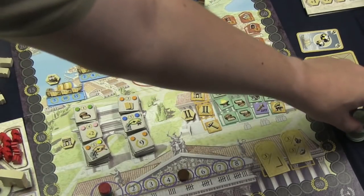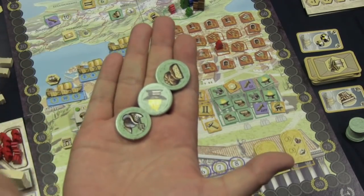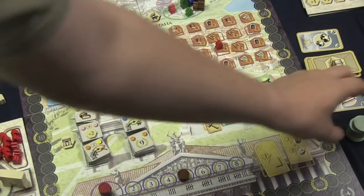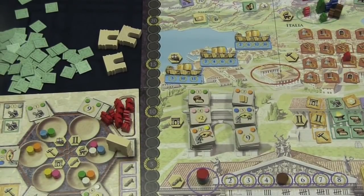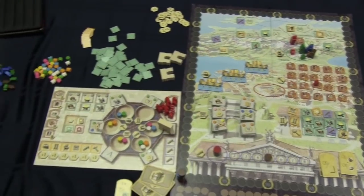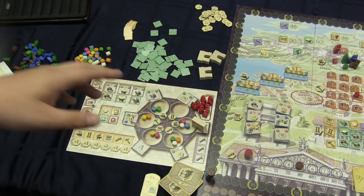After rounds, you're going to find that the people are going to be demanding different goods — here they want one of each, and you need to have those or you'll lose points. There is a lot going on, and while that was totally not a comprehensive overview of the game, there's a lot of different things you'll be doing. Essentially, it all focuses around this board as you move those tokens and try to get the best actions.